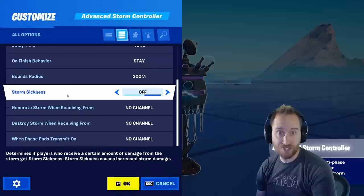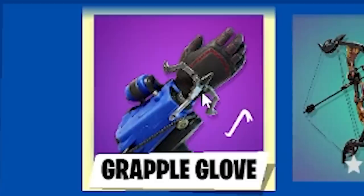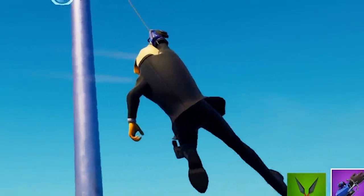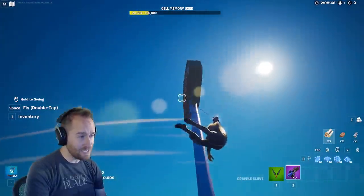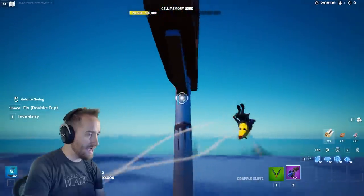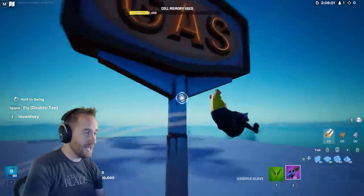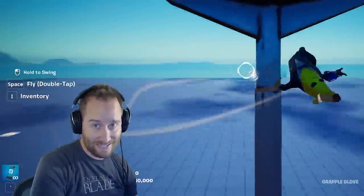In the storm controller, you can now turn on storm sickness, which is cool just to make it feel more like normal battle royale. They also fixed the grapple glove — if you'll remember, with infinite ammo turned on, even after using it 30 times you'd lose your grapple glove. Supposedly they fixed that. Testing it out, I'm up around 40 uses now and this is definitely fixed. We now have infinite ammo on the grapple glove, which is actually fantastic.